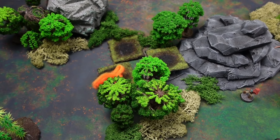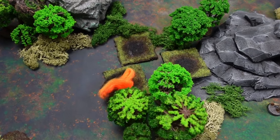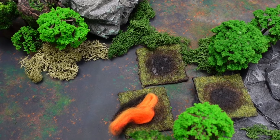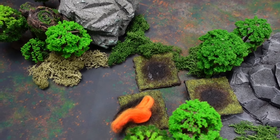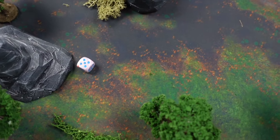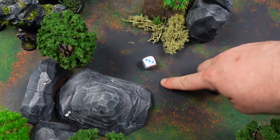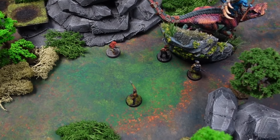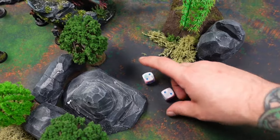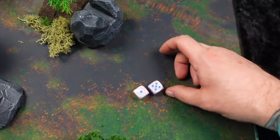Next turn we check wind direction. One fire token burns out, a new one is placed in the wind direction and we roll the spread chart getting a three - fire remains, no spread. I try to light another fire but fail - you need a five or six. The companion shoots and misses. The rabble can't reach. On the beast's turn rolling a five - another withdrawal, falling back four inches. We go to the next turn, get the fire mechanics right this time: the token goes out, a new lit one is placed, and we check if it spreads - rolling a one, the fire goes out.